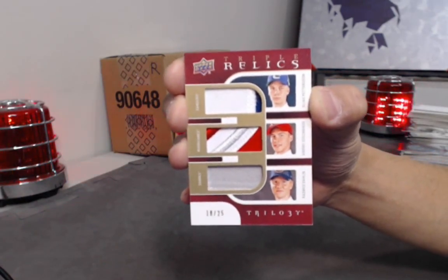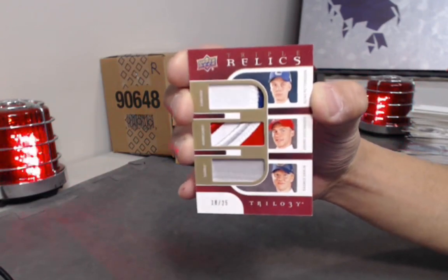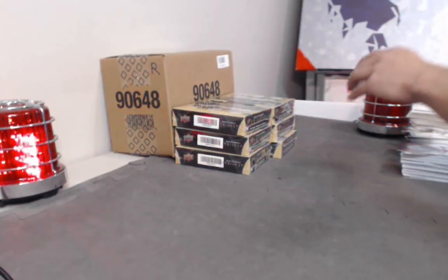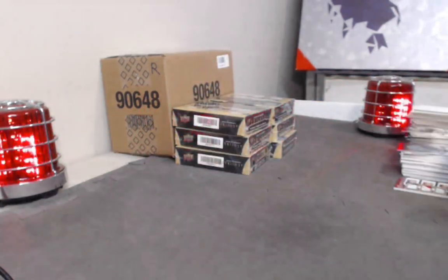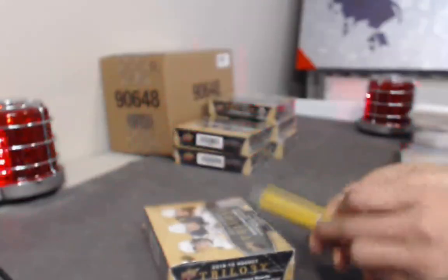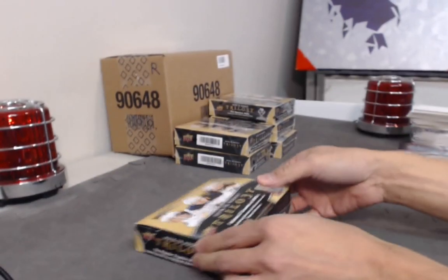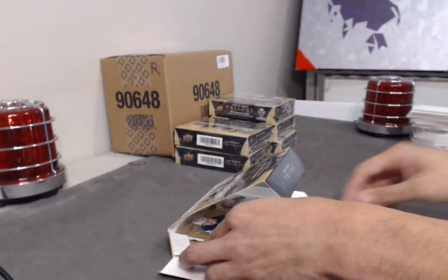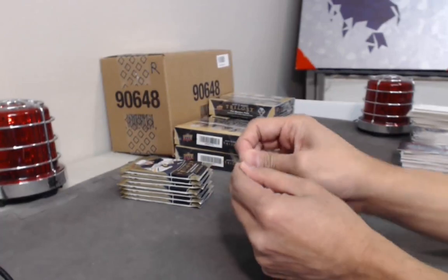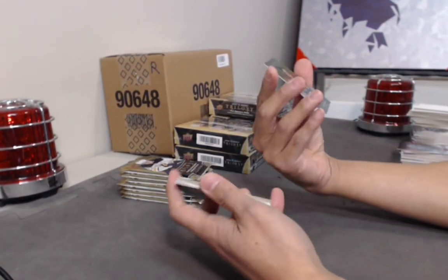We have a Triple Rookie Relics of Elias Pettersson, Andrei Svechnikov, and Rasmus Dahlien — numbered to 25. Well, this is not going to be fun to do — Pettersson, Svechnikov, and Dahlien. Yeah, that's not gonna be good — well, one person is going to be happy. Pretty nice card. I'm pretty certain all three are sweating right now. I don't think one person has all three or even two.